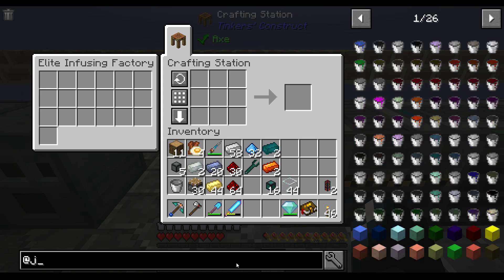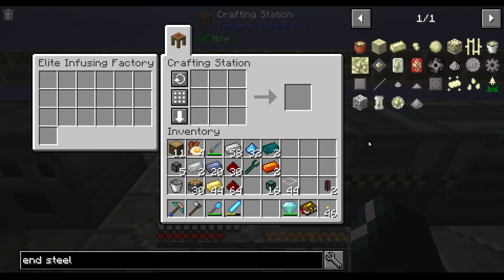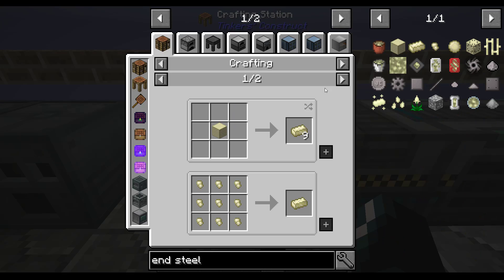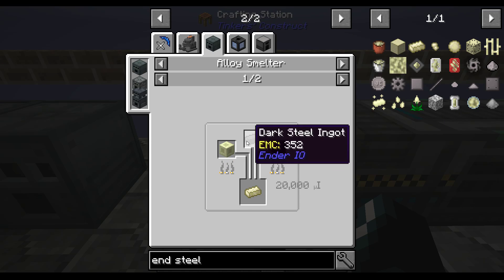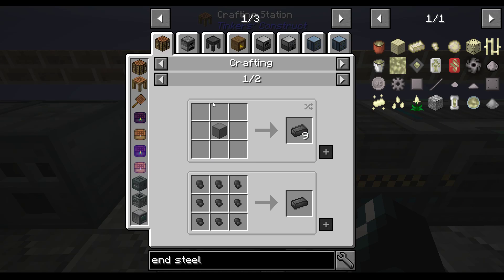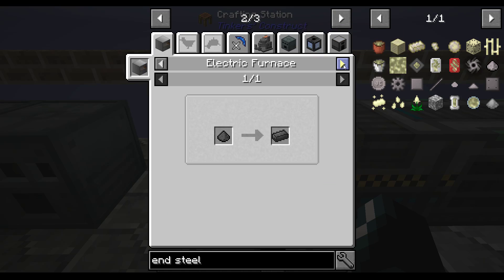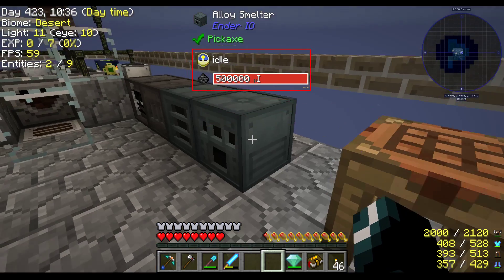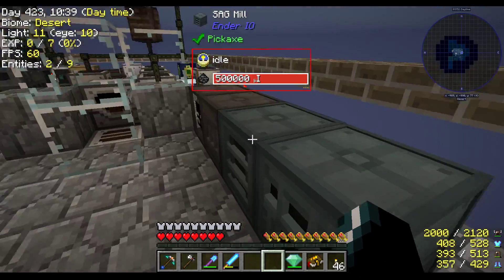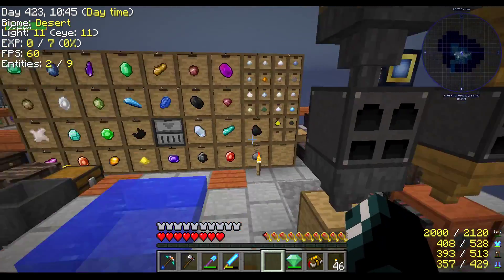End Steel — Dark Steel. End Steel Ingot is made from Dark Steel, Obsidian, and Endstone. Dark Steel can be made from Obsidian, Coal Dust, and Iron. I think I've made some of this before. So we're going to need a bit of coal.